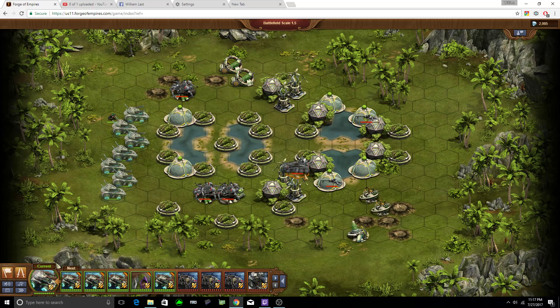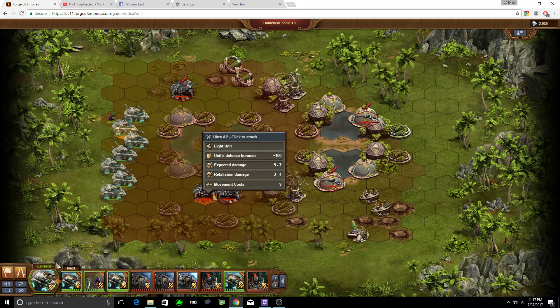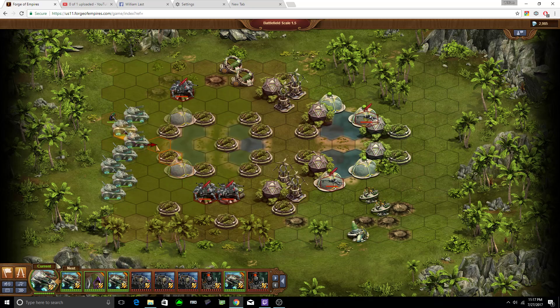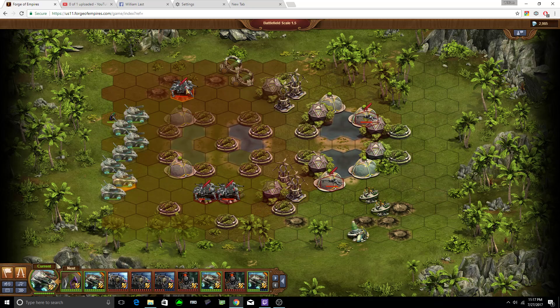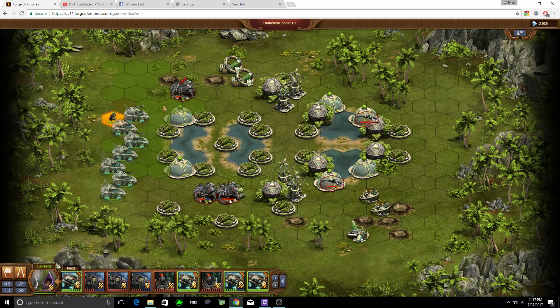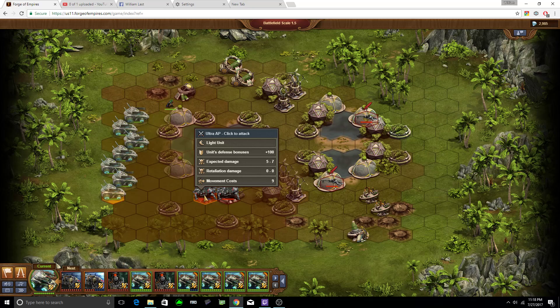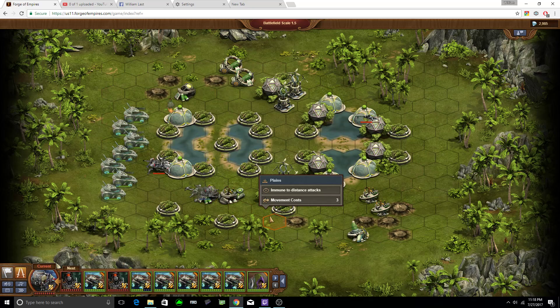Let's take out the second microwave unit. Now we've got troops with retaliation damage, so we want to make sure we're five tiles away — one, two, three, four, five. We should be good. We can use our rogue to go ahead and deliver the final kill blow on him.